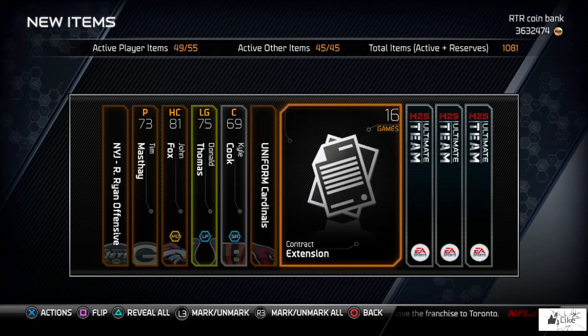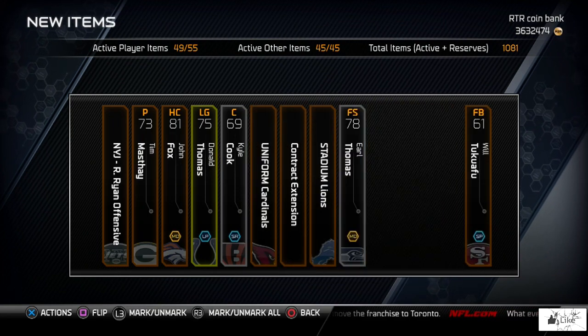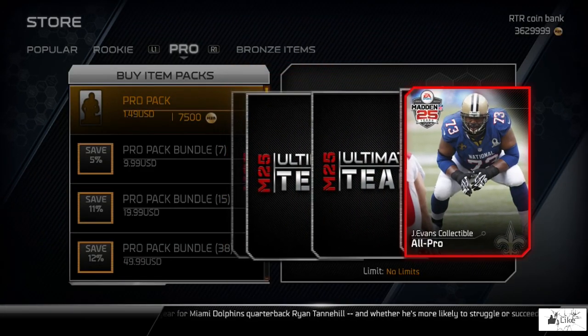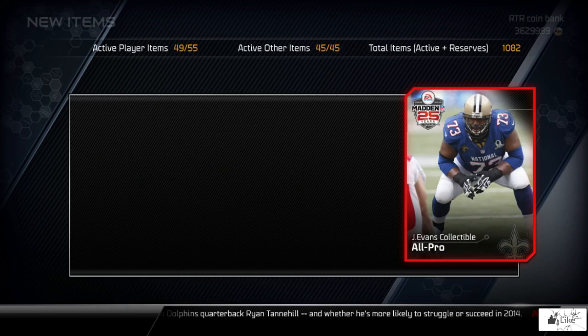We got Donald Thomas, Kyle Cook, and we'll end this with Earl Thomas. Usually when I do these pack openings for the Ultimate Legends, I try to pull the Ultimate Legend collectible early in the day, because if you're lucky enough to pull that collectible pretty early in the promo, you can normally sell it for 70, 80, or 90,000 coins and you're setting yourself up pretty nicely. Look at that — a Jory Evans collectible!